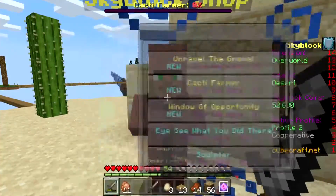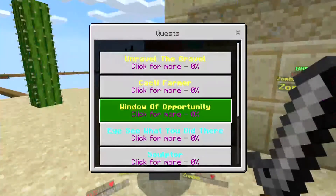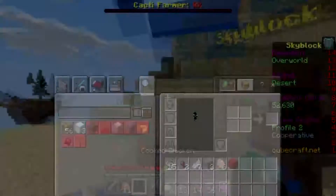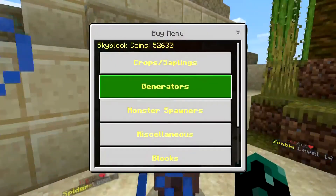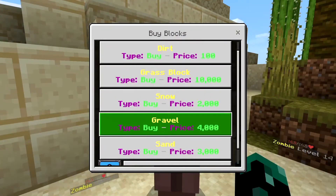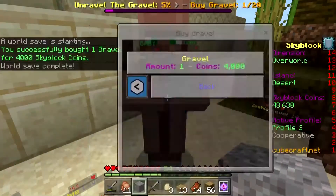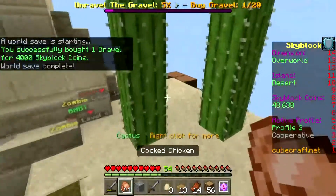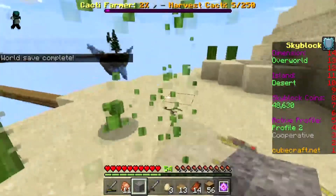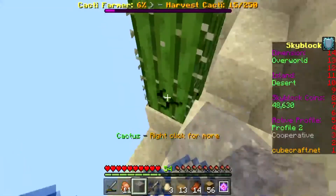The new quests include: buy gravel, cactus farm — farm 250 cactuses, 'window of opportunity' — smelt 128 glass. How can I buy gravel? I'm pretty sure I can buy through the shop — buy items, blocks, gravel. I need to buy 20 of them and one costs 4,000 coins. That is going to be so expensive. Maybe I can find it on one of the other islands instead.